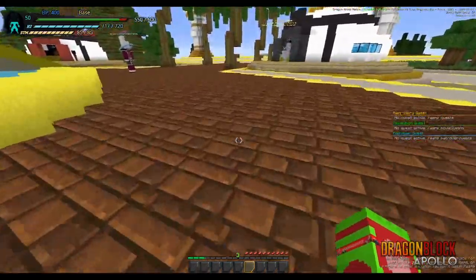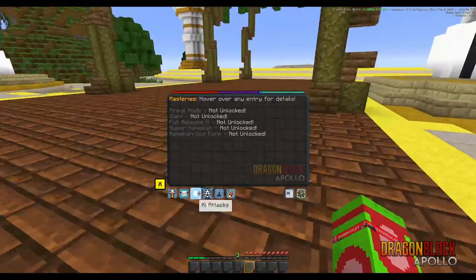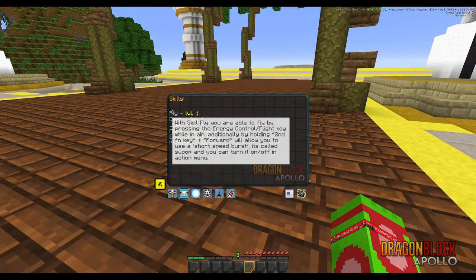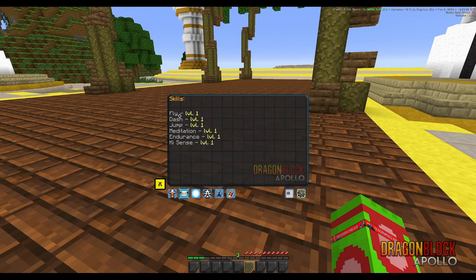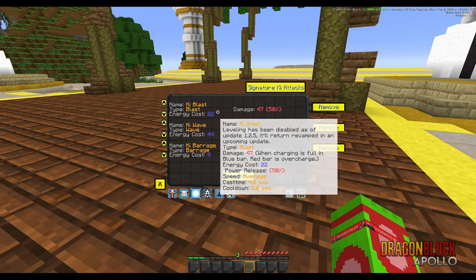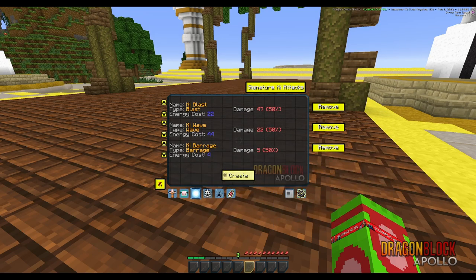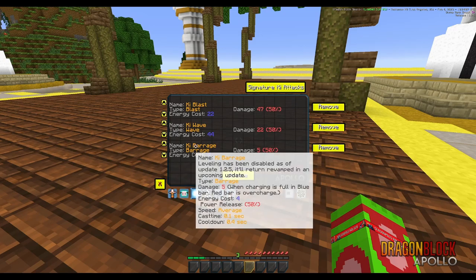One thing to note: I'm at 50% release, which means I'm at half my power. How do you get that up? You just do the story — all of these skills are actually unlocked from the story. Ki attacks: you can make them, but there's no way to level them at the moment. We've removed that, however we may be adding it back in the future. There are pros and cons to each ki attack; I'll let you figure those out.